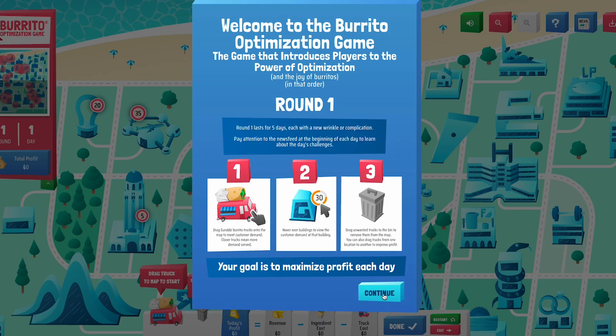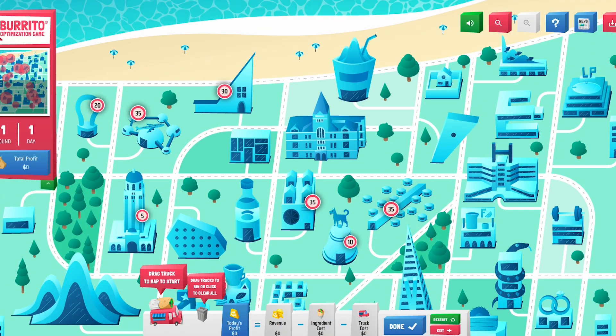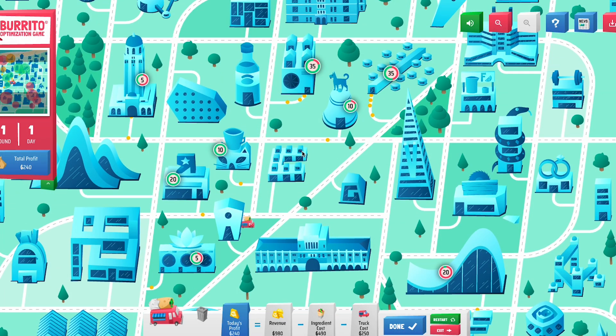Gurobi has the Burrito Optimization Game, a game that's really intended to introduce people to optimization — why it's fun, why it's hard, and why we love burritos. At its core it's really a facility location problem, something that's very common within the world of optimization, but we put a fun skin of burrito optimization on top of that so it's fun for folks to drag trucks around Burrito-ville to try to maximize their profit.